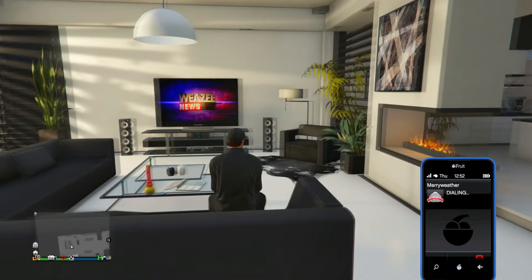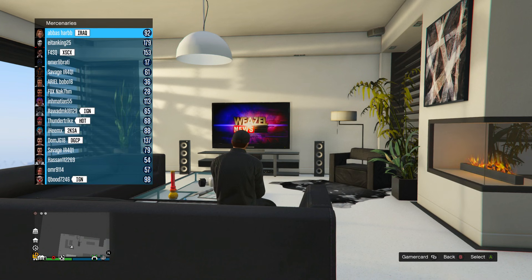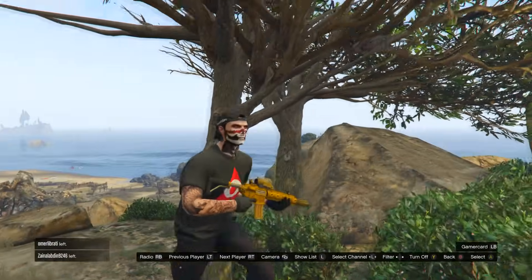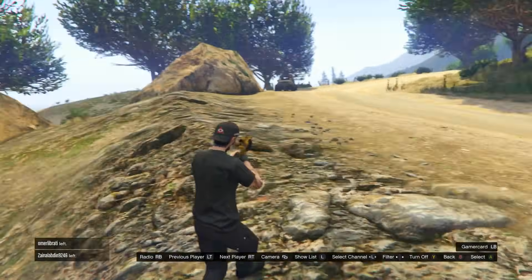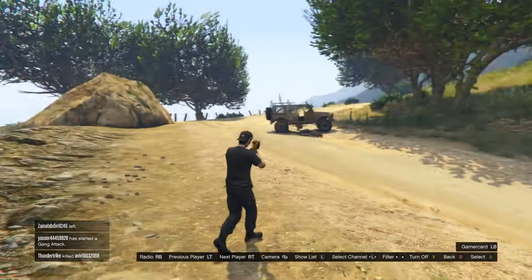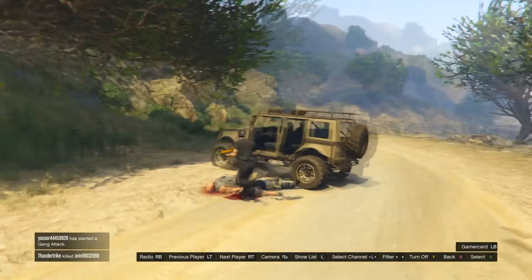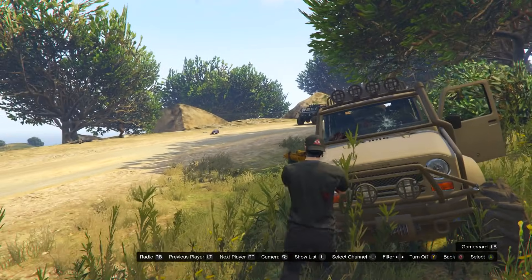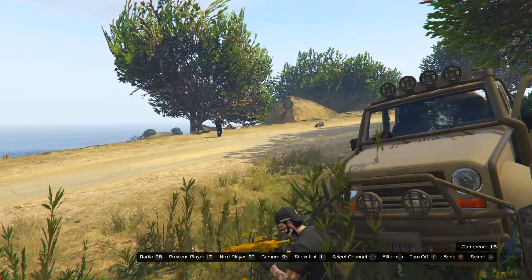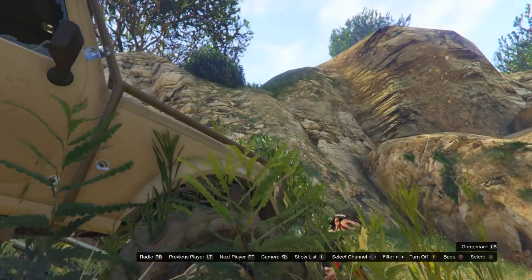Turn on the TV and move your left stick to the right until you get to the spectate channel. Then you can flip through the players and see whatever they're doing. Pick whichever one you want to mug or call mercenaries on. Back out of the TV, pull up your phone, call a mugger, select the player you want to mug, then quickly pull up the TV and you'll see him get mugged or fighting a bunch of mercenaries. It's pretty badass — you're just relaxing on the couch while he's struggling outside.